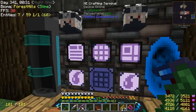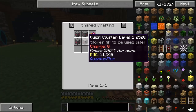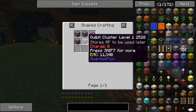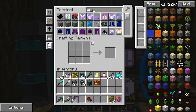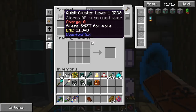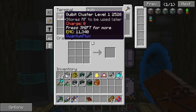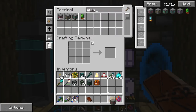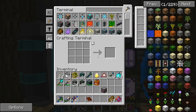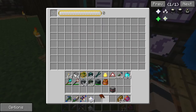I found out these actually have EMC values, so we can really skip through this. Qubit clusters — let's go ahead and take whatever we made before. We did try to make this and then gave up because we didn't have enough stuff. But if we can duplicate things, oh my goodness, this is going to be so easy.